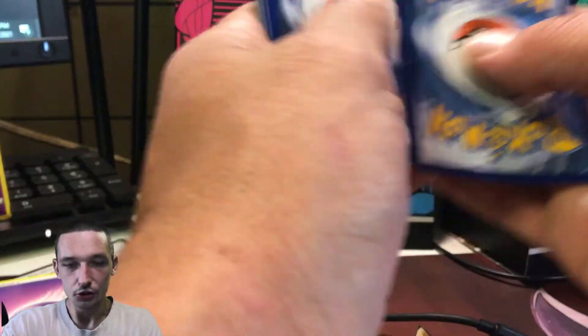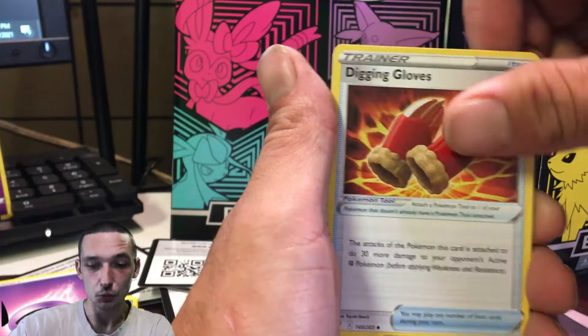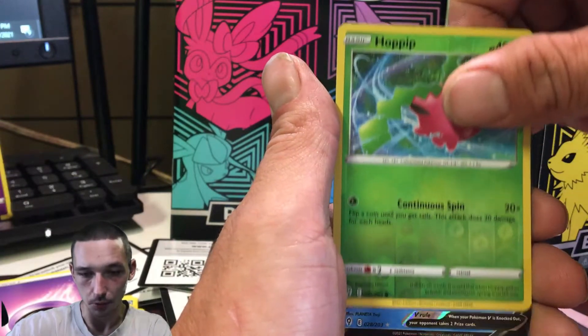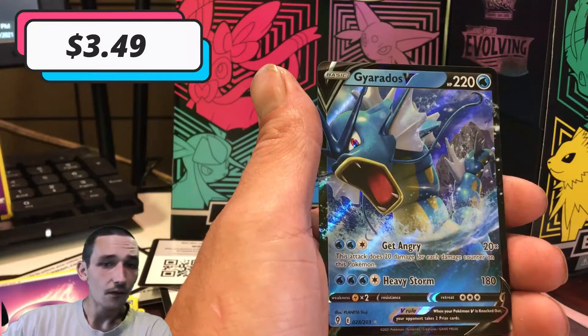There is the code card — one, two, three and four. We got ourselves the Fighting Energy, Ursaring, Swoobat, Digging Gloves, Swablu, Litleo, Chincho, Dino, Pumpkaboo, Reverse Hoppip — and we got ourselves a Gyarados V! Very nice, very nice.